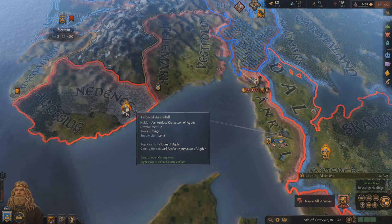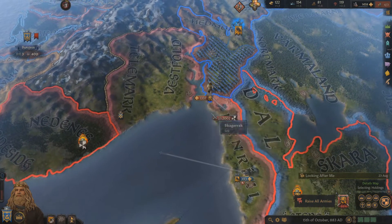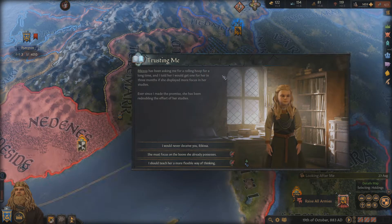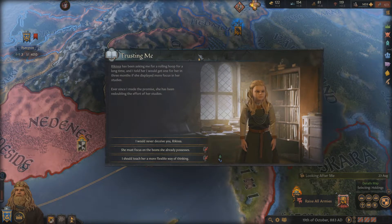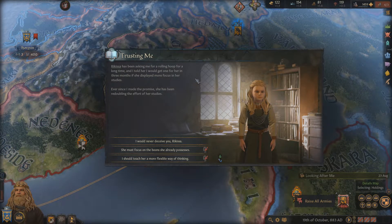Force Vassalage Cassis Billy — that Cassis Billy allowing for forceful vassalization of a neighboring independent ruler, unlocked by the Force Vassalage perk. I don't know if it's going to work. Embassies — let's get that. Plus 5% per powerful vassal and I think I have at least two. So that's plus 10% — it'll give me more prestige.